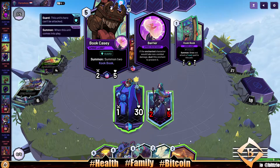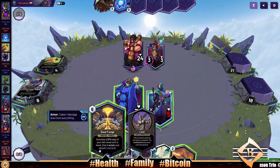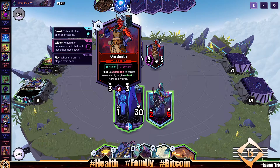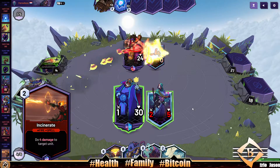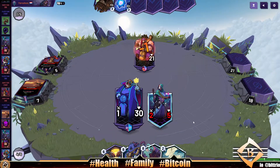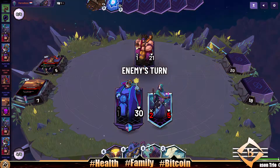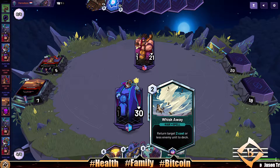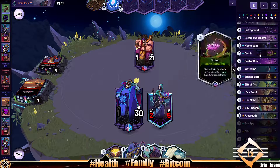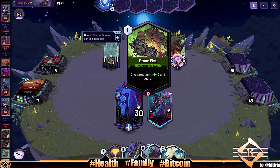Oni Smith has Guard, so that's a bit of a problem, but we have Incinerate. Book Casey has Barrier so I can't Incinerate it — I might as well use Incinerate to deal with two clusterless units. Whisk Away is good but it's such an early-game spell, and we're leaving four mana on the table. I don't like doing that, but there's nothing else to do. Maybe I'll cut Whisk Away from the deck — you don't want to be too top-heavy.